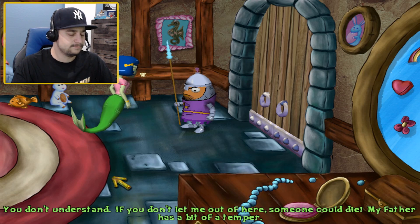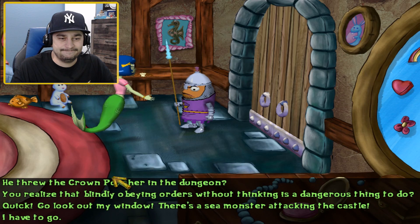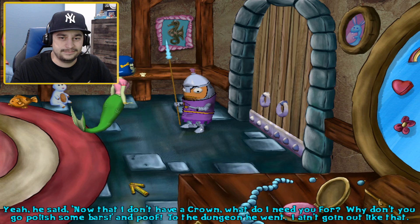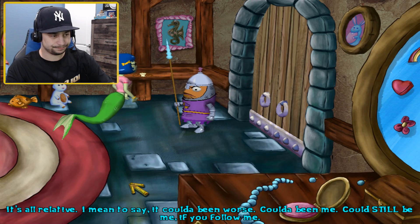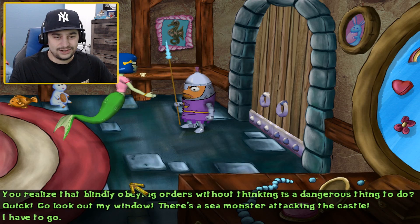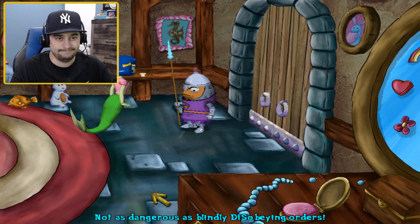You don't understand — if you don't let me out of here, someone could die. My father has a bit of a temper. That's exactly why I'm not letting you out of my sight. I don't want to end up in that dungeon like that poor crown polisher. He threw the crown polisher in the dungeon? He said, 'Now that I don't have a crown, what do I need you for? Go polish some bars.' Doesn't that sort of injustice make you mad? You realize that blindly obeying orders without thinking is a dangerous thing to do? Not as dangerous as blindly disobeying orders. He's got a point.